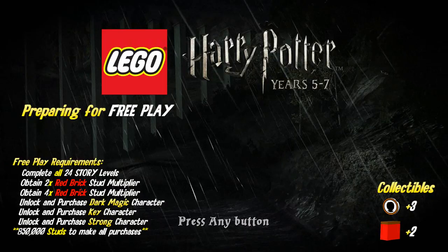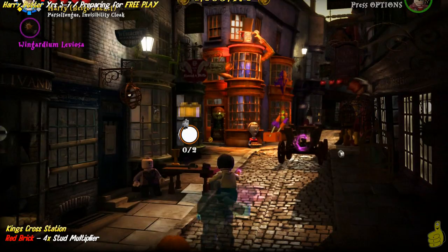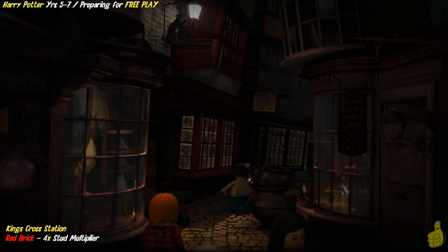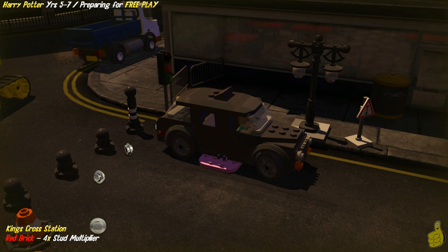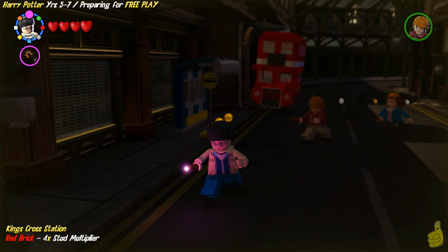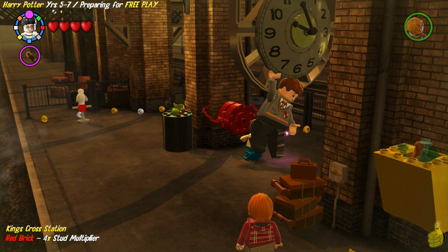There are quite a few requirements as you can see on the left-hand side. We need to complete all of the 24 story levels, giving us some characters and things available as well as plenty of studage. We also need to obtain the red brick stud multiplier for the 2x and 4x. We've created a pathway with the least resistance, getting the characters and red bricks we need for the least amount of money and energy spent.